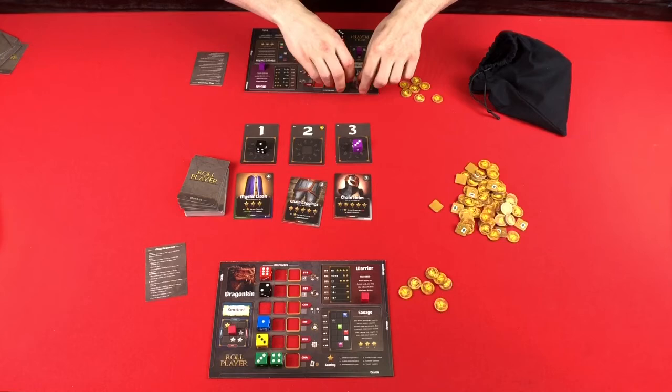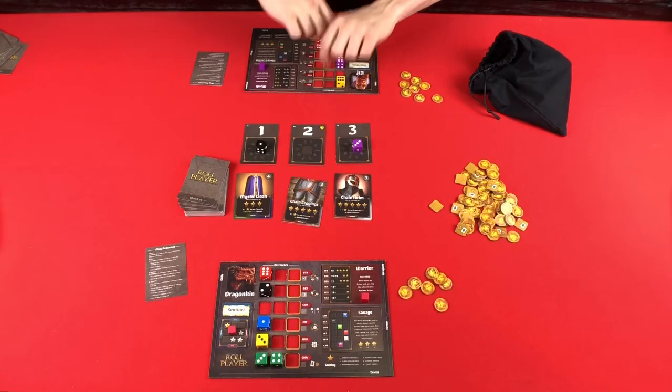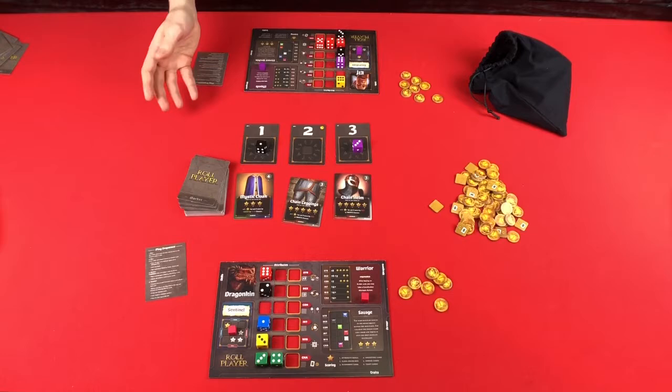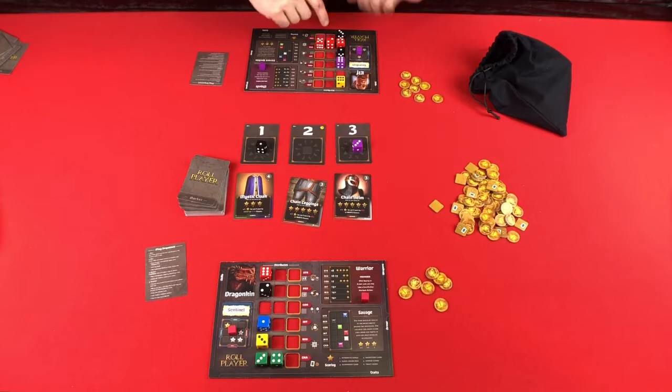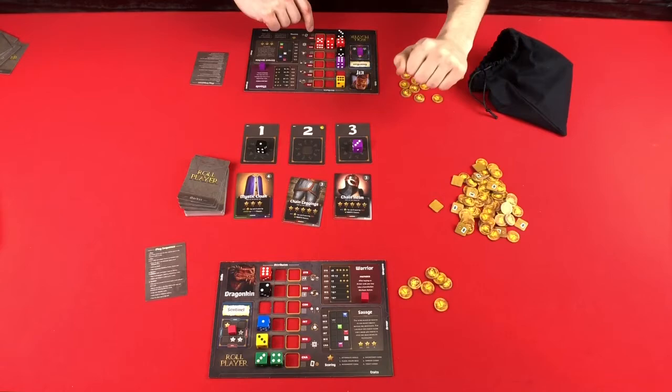From here on out, every time you place a die it's going to give you a special ability. Strength allows you to flip one die over — turning a one to a six, a two to a five, a three to a four. Dexterity allows you to swap the position of any two dice. Constitution allows you to lower the value of one die and raise the value of another. Intelligence lets you re-roll a die, and if you don't like the result, you can keep the original number. Wisdom allows you to move around your alignment. And Charisma gives you one discount token that can only be used in that round — at end of round, any unused discount tokens are discarded.